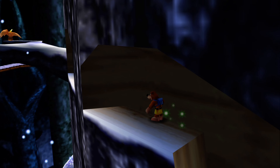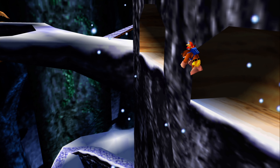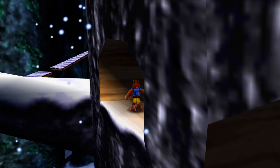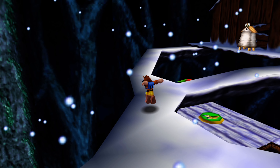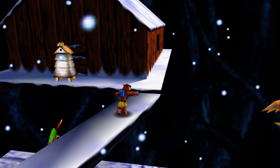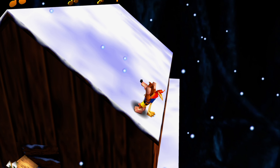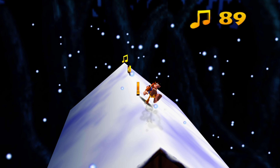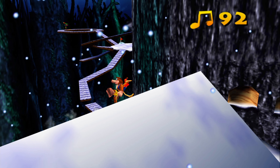Let's go to the branch area next - I'm pretty sure I've got everything at the lower area. Be careful here because these branches are narrow to begin with, but here in winter they are also slippery, so falling off is pretty easy now. We still need to go up here because there are notes in winter. In summer and autumn this area can be ignored - there's nothing but Mumbo skulls here - but in winter there are actually notes here so you still need to go up. The beehive is completely missing in action - just a Mumbo token in there.